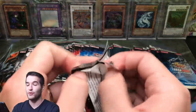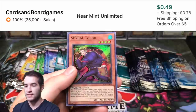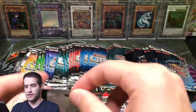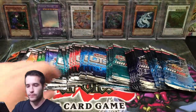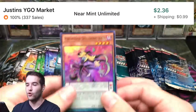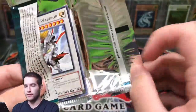OTS 7 — we have yet to pull an Ultimate out of OTS 7, so that'd be pretty cool. Book of Life, Insect Princess, Spiral Tough. Let's go into Turbo Pack 3 — Noble Men of Crossout, Dark Eruption, rare. We got another Skull Crobat Joker, super rare, and White Stone of Legend. So far nobody's hitting anything crazy.